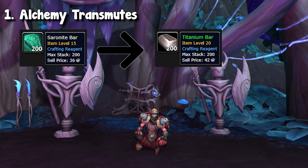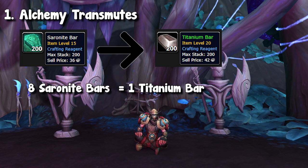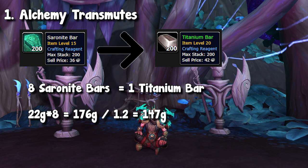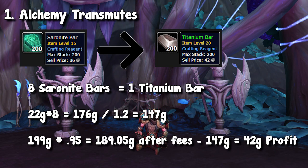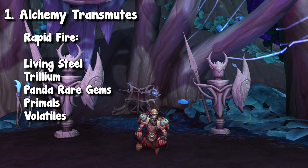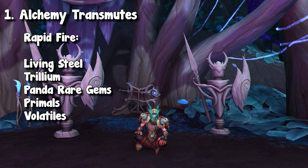Just two quick other examples that I've seen to be profitable on the region: saronite bars into titanium. Currently, you can turn eight saronite bars into one titanium bar, and the cost of that would be 176 gold for eight saronite on the auction house. Taking into account the extra procs, our crafting cost would turn into 147 gold for a single titanium. Currently, titanium is selling for 200 gold on the auction house. I did see this a little bit lower at about 170-ish a few days ago, but it's gone up. There are, of course, so many more transmutes out there — panther gems, living steel, trillium, whatever you want.